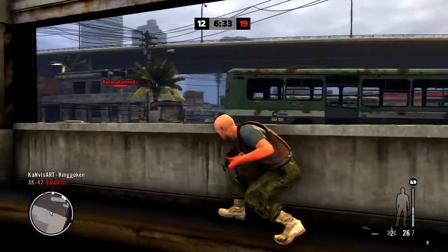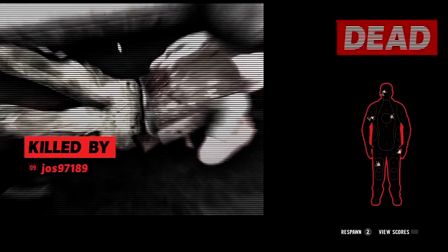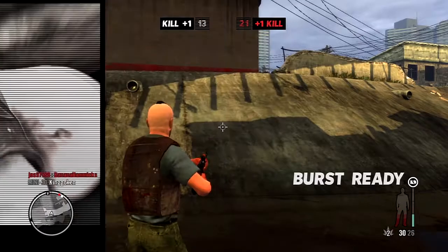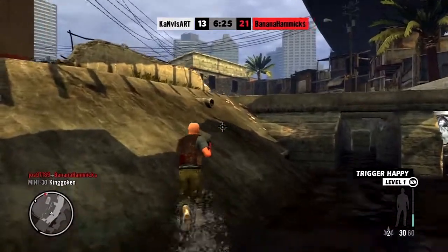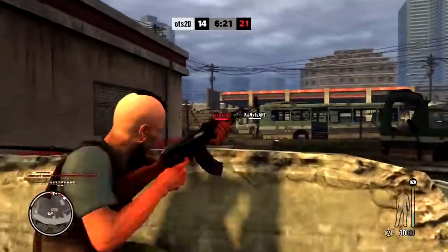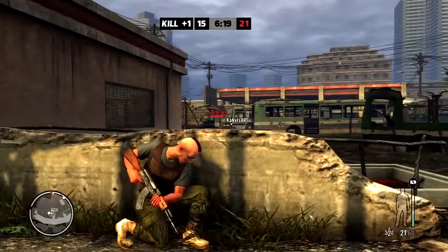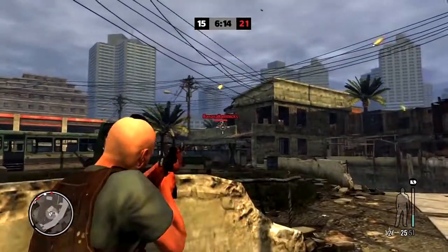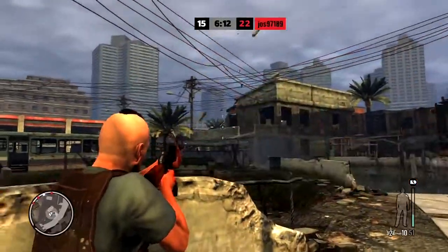I'm basically just playing it safe right now, staying behind cover. The smart thing to do is to stay behind cover and wait for people to come out. Just pretty much running out there without looking around, you'll die fast if you don't pay attention to what's going on in the match.